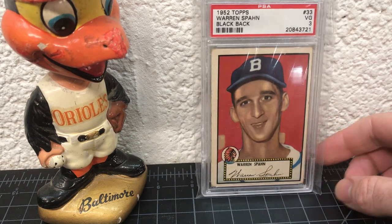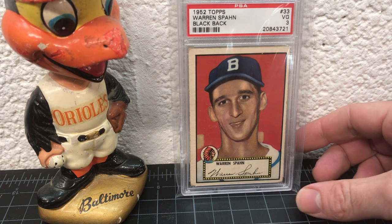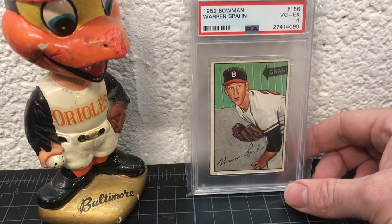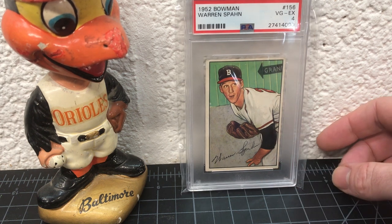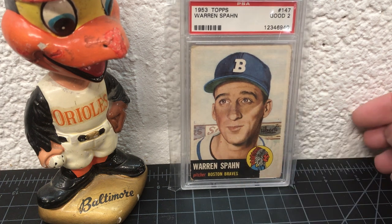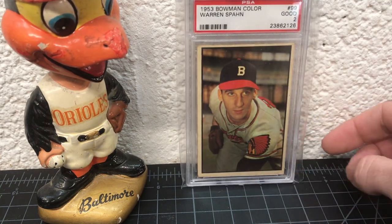Here's a '52 Topps — awesome. All the '52 Topps and '53 Topps are awesome, the colors are great. That's a 3 — the black back. '52 Bowman — love these, love the grandstand signs in the background. '53 Topps — I think I like '53s more than '52s, I don't know, I like them both. That's a 2, kind of rough, but I'm all about the low-grade stuff I can afford — get twos and threes and you can have all of it.